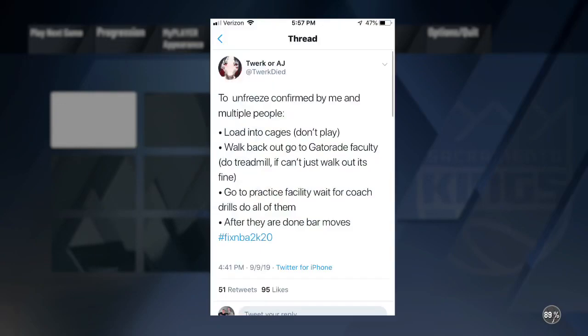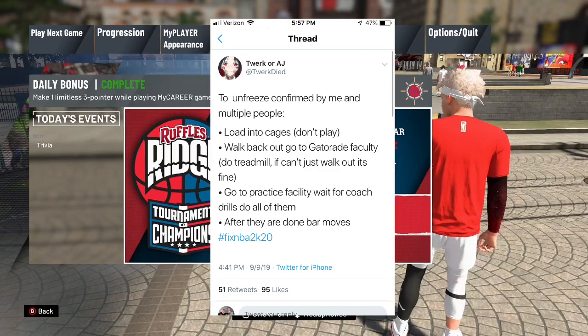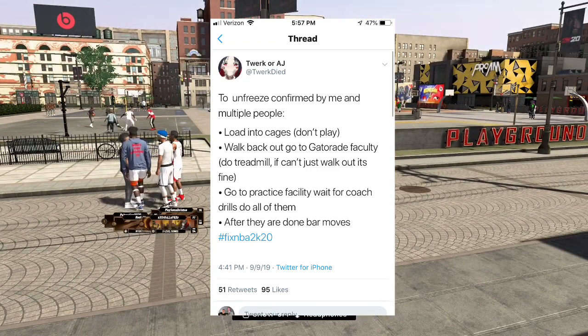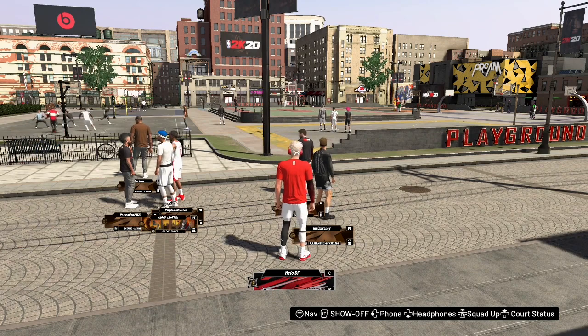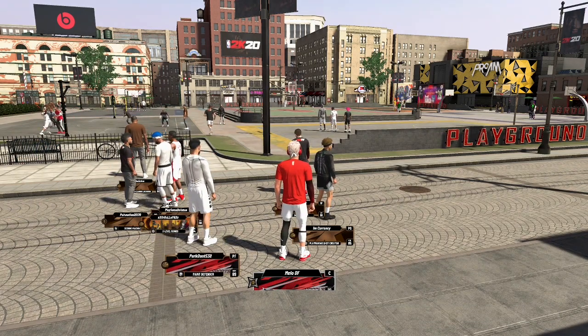I saw some tweets — I'll put them on the screen. One person said to unfreeze, confirmed by them and multiple people: load into cages, don't play, walk back out to the Gatorade facility, do a treadmill if you can, just walk out if not, go to the practice facility and wait for Coach Jills, do all of them — after they're done the bar moves.